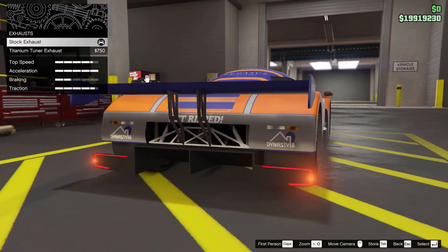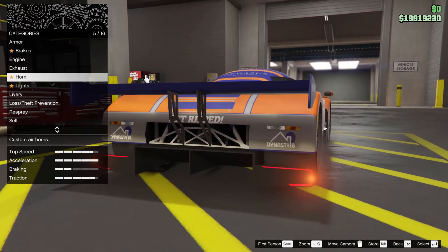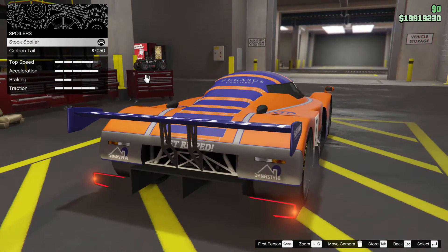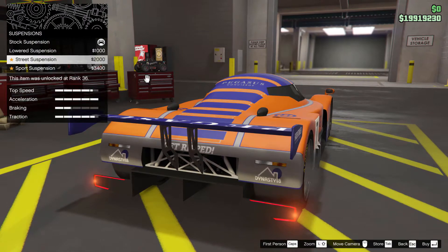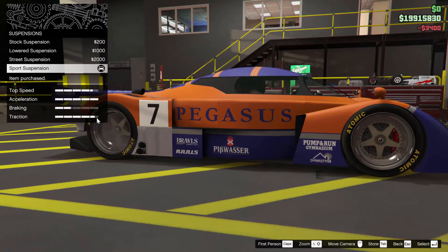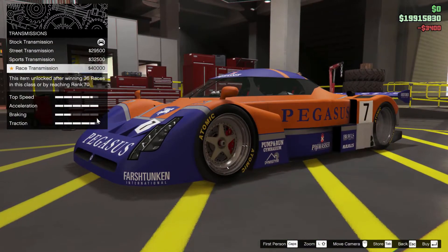Why the hell is the exhaust? There's no point in upgrading the exhaust — save yourself 750 euros. Spoiler alert, the alternate is rubbish. Suspension? Lower it. So we're just going to do the old engine, the turbos. Speed things up a bit.